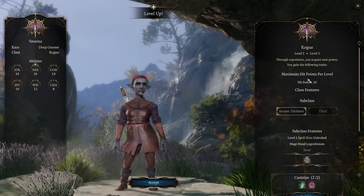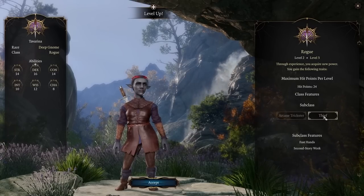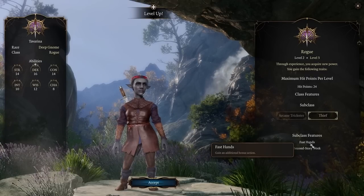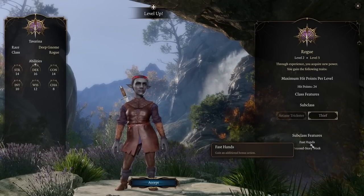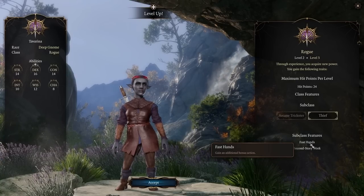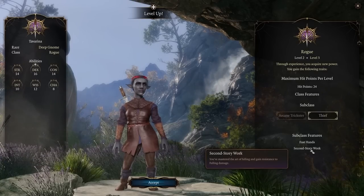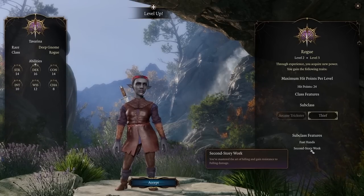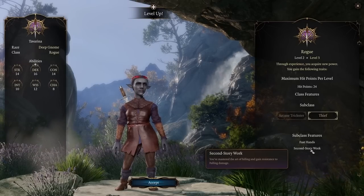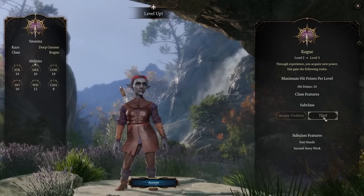At level 3 we finally get our subclass choice: currently Arcane Trickster or Thief. The Thief gets an additional bonus action, which might not sound like much but is absolutely massive. With dual wielding it means an extra attack, or you can dash, hide, attack, and hide again. There's so much you can do with two bonus actions. We also get Second Story Work, which gives resistance to fall damage.